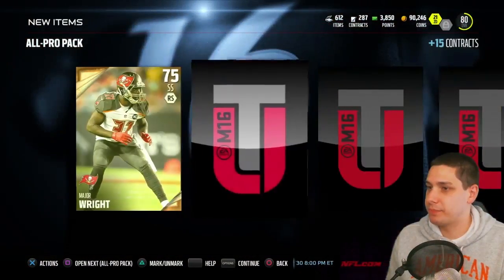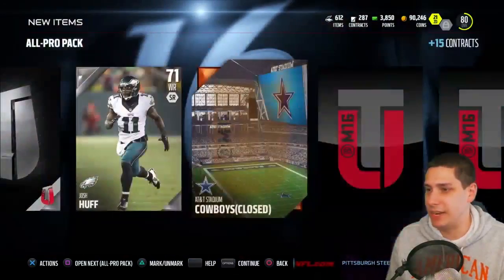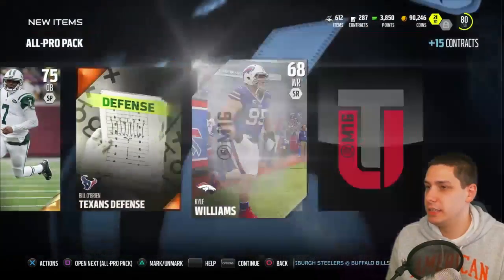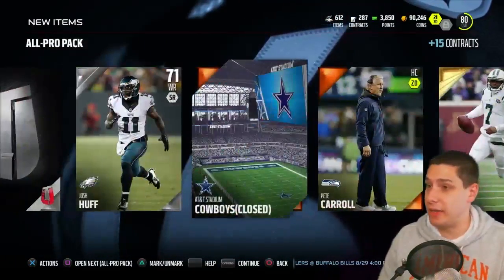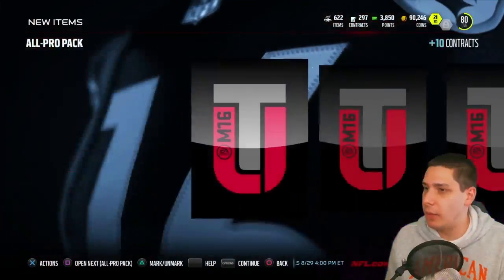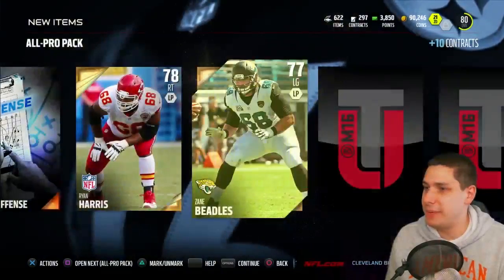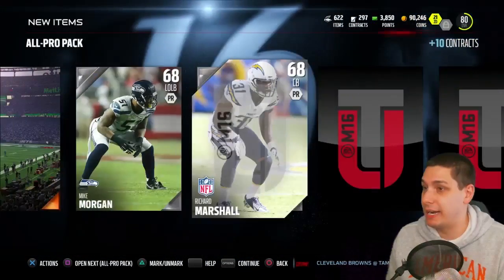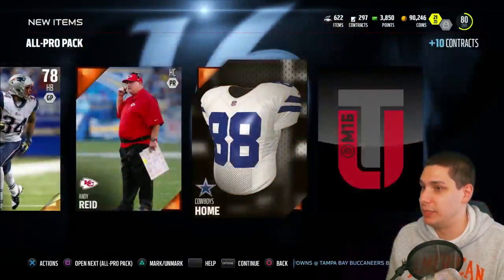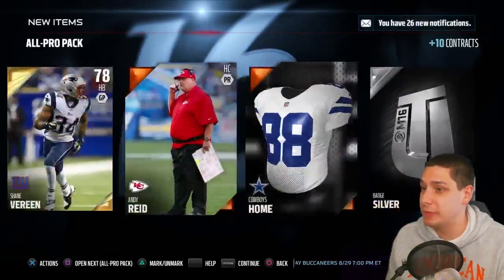Brent Stork, another silver badge. Nothing really out of the badges — even Pete Carroll, Gino Smith, Kyle Williams. These packs are brutal right now, you gotta be kidding me. Ryan Harris, Zane Beadles — this is bad. Shane Brain. This is like Madden 15 packs right now, dude, this is brutal. Nothing out of any of these — holy crap — like the best card we've pulled is Shane Marine. Dear god.